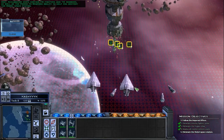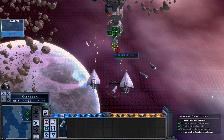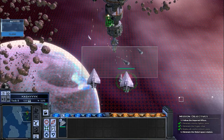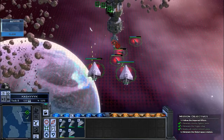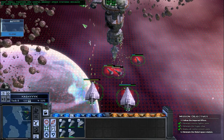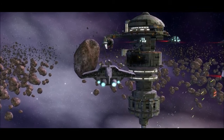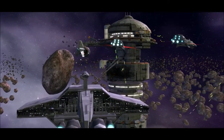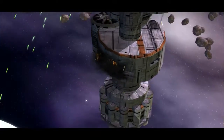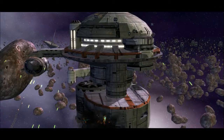Acclimator ships contain TIE fighters and TIE bombers, as well as the Power to Weapons ability to help you destroy the rebel space station. Destroy the shield generator hardpoint on enemy ships and space stations to disable their ability to regenerate shields. This will make them more vulnerable to attack and easier to destroy. Small fighters are useful against space stations because of their speed and small size.